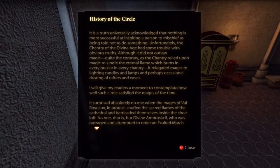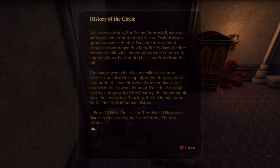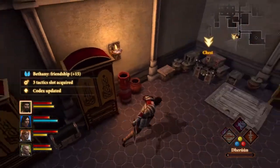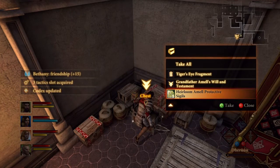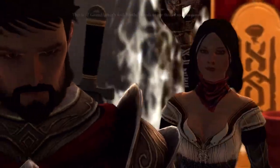The easiest one is in the Birthright companion quest — whether you have Carver if you played as a mage, or Bethany if you played as a rogue or warrior. At the end of the Birthright companion quest, in this back chest there will be either a Carver-specific or Bethany-specific item. Just pick it up and that achievement will unlock.